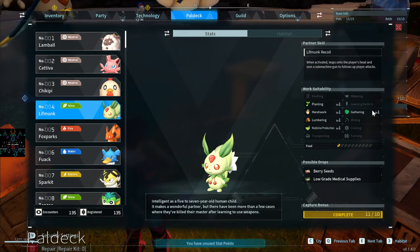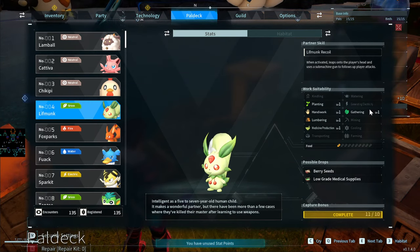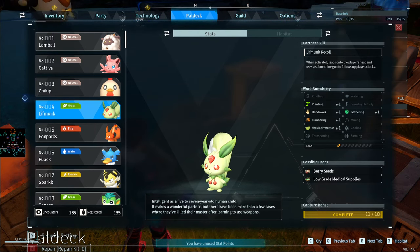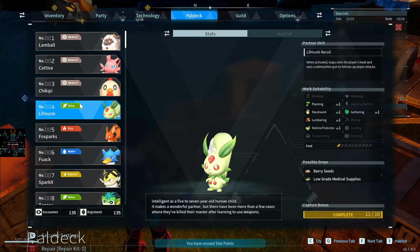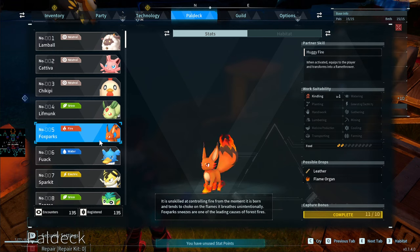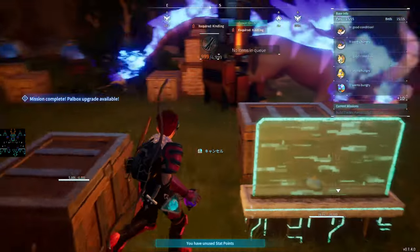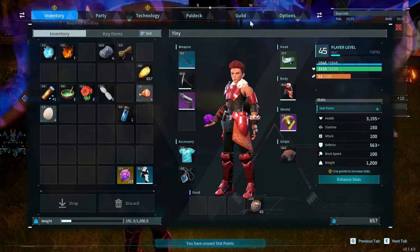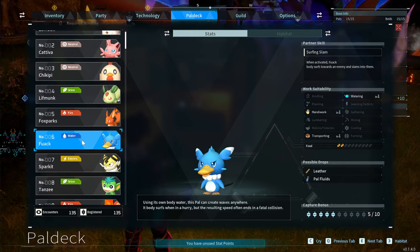Foxparks is one of the first fire-type pals you can get, useful for Kindling — if you're trying to do cooking or smelt iron, you're going to need some kind of fire-type pal. The Quackquack isn't that great compared to the Pengullet, which is actually better because it has Handiwork, Transporting, Watering, and Cooling.